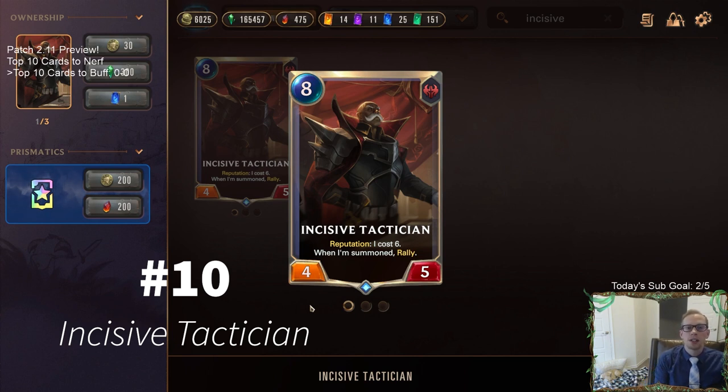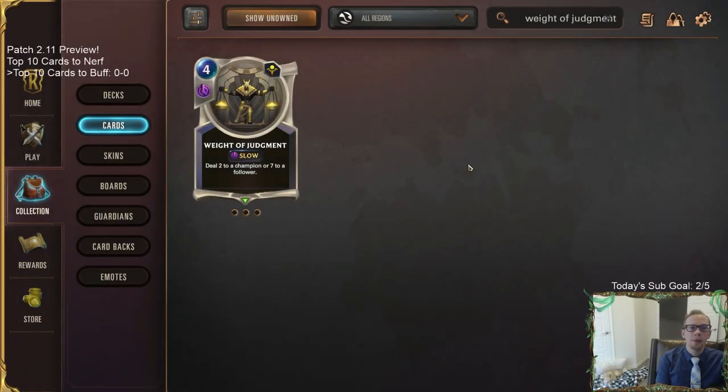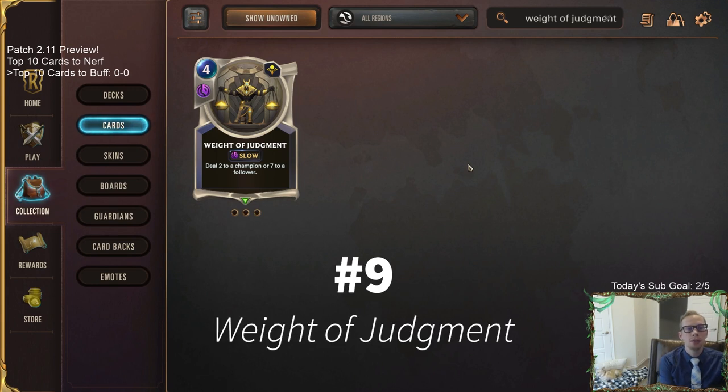At number 9 we have Weight of Judgment, which right now is four mana dealing two to a champion and seven to a follower at slow speed. I've talked about how I really want this card to be able to do three damage to a champion — there are so many champions with three health that you want to kill with it. Shurima kind of needs better removal to help out Buried Sun Disc decks and Zilean decks, which want to play a longer game.